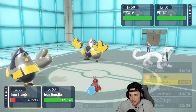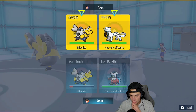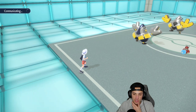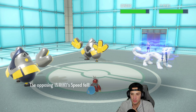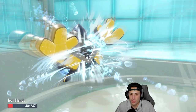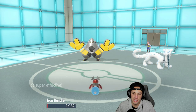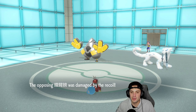I go Drain Punch to get back some HP and go for Icy Wind with Iron Bundle. I'm hoping Shen Pau targets my Iron Bundle so Iron Hands can outspeed and finish off Shen Pau and get back a ton of HP. But Shen Pau targets Iron Hands — that's a good call from my opponent to finish off Iron Hands. Wild Charge flies and it's game. That was a last-ditch effort; now Shen Pau can just spam Sucker Punch. We're one and one.